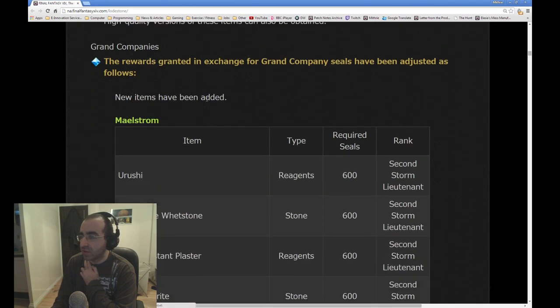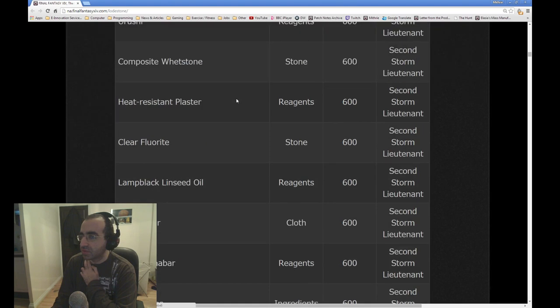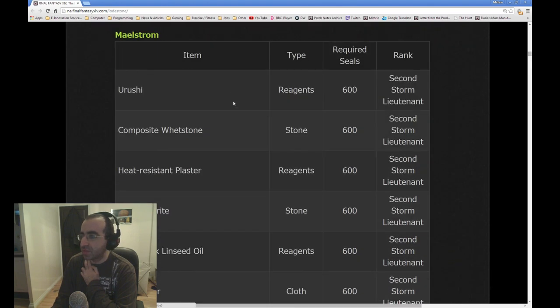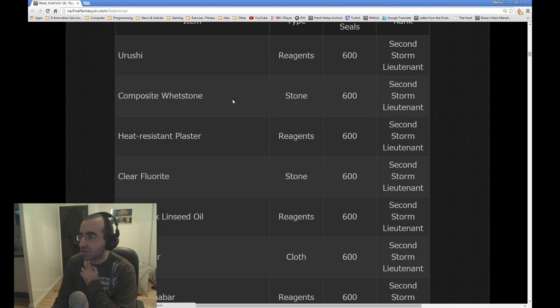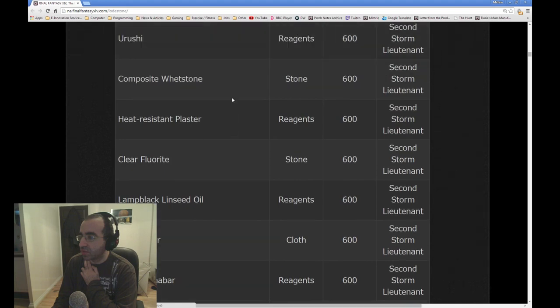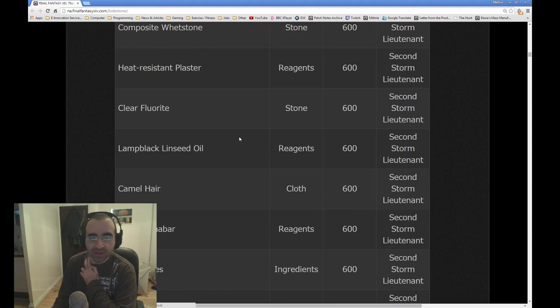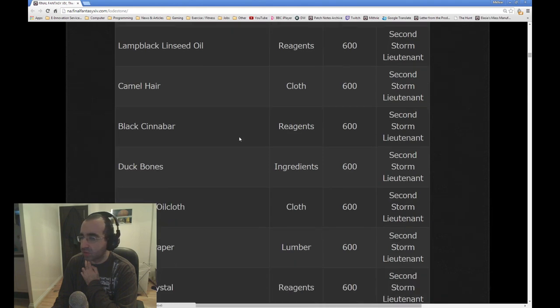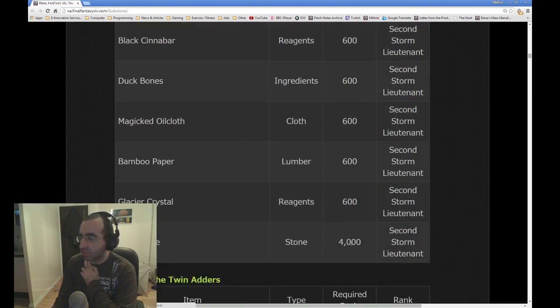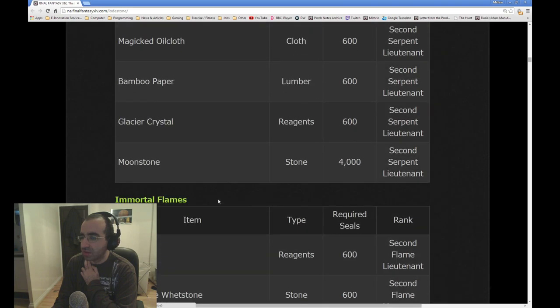The rewards granted in exchange for Grand Company Seals have been adjusted. New items have been added. A lot of these look like crafting materials and reagents. Thankfully I've already made my guide on my channel which explains how to get infinite Grand Company Seals, so we should be able to buy these easily. Moonstones as well for 4,000 seals. I need to take note of what a Moonstone is and what it's used for. These rewards are going to be the same for all 3 Grand Companies.